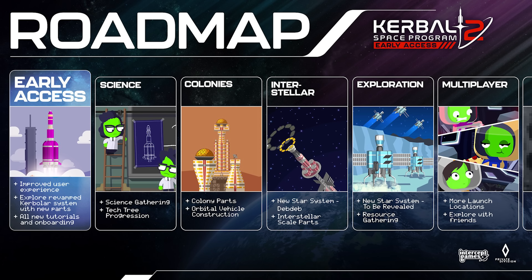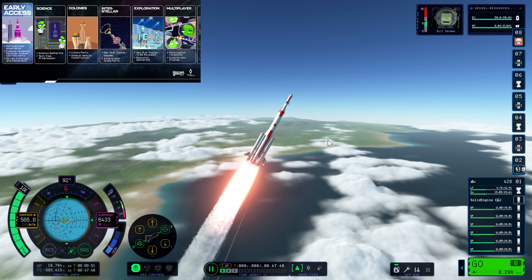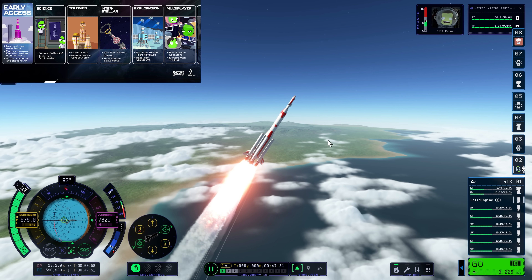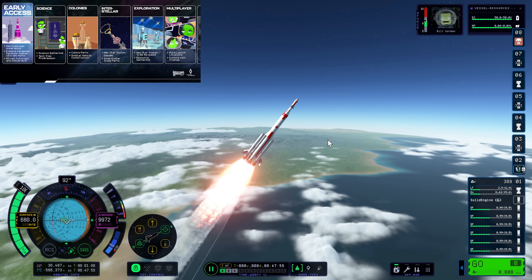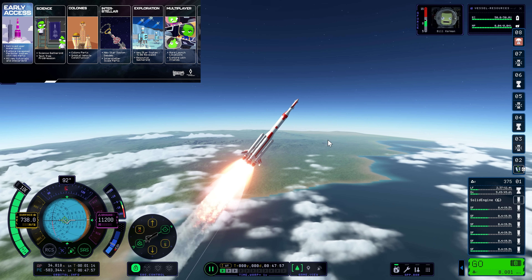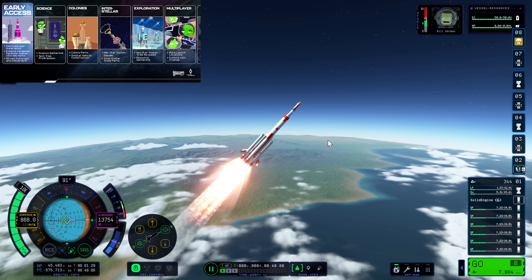On screen right now we can see the roadmap. It doesn't contain any specific dates, so we don't know yet when this content will be released, but we do know roughly what order it's coming in. The big hitters are Colonies, Interstellar, and Exploration — and of course Multiplayer. These are the things that are really going to separate KSP 2 from KSP 1. These are very much big deals.